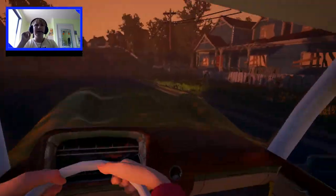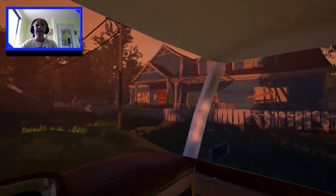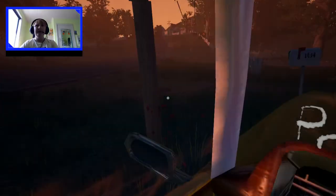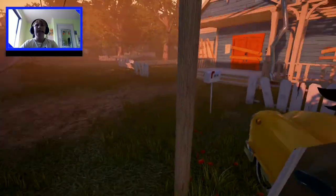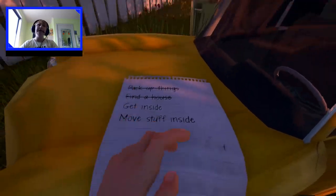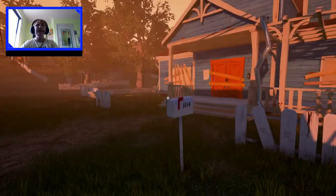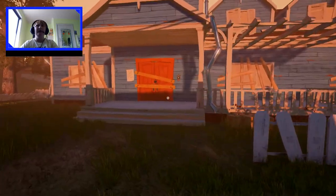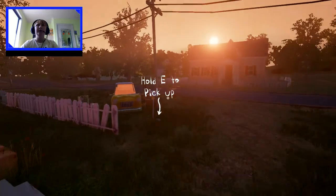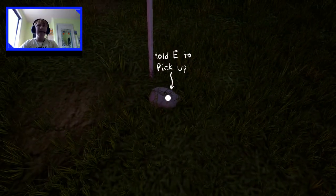The car driving feels the same as Alpha 1. We get a new house — here we go. Okay, so I think it's just gonna go through a little tutorial thing again. This one's faster. Where's the key? Oh, the key is under the stone beneath the mailbox. Hold E to pick up — at least it's not F this time.